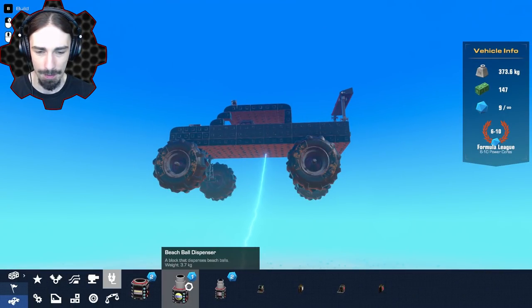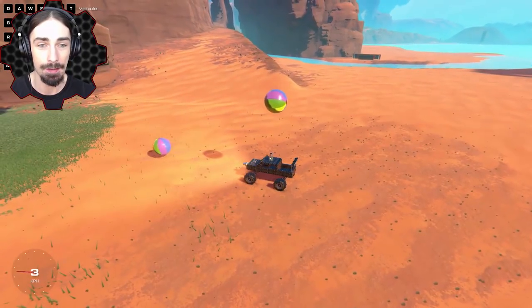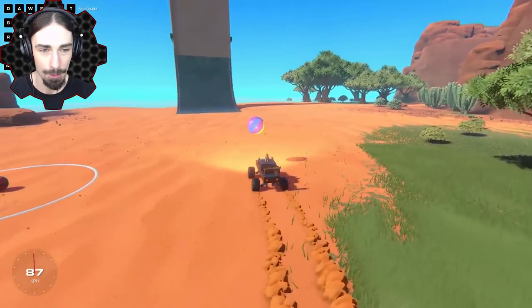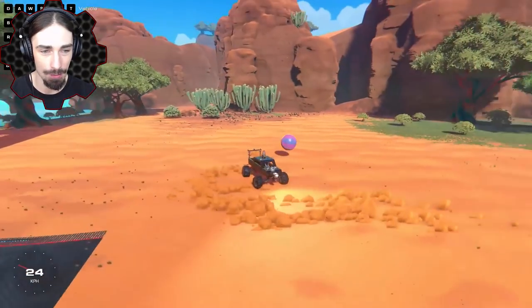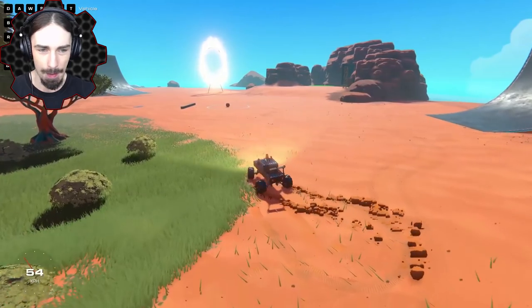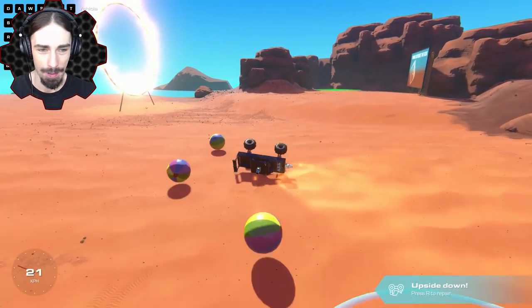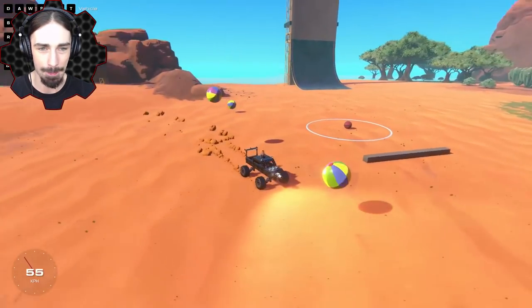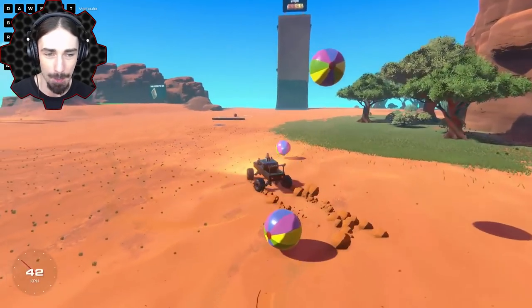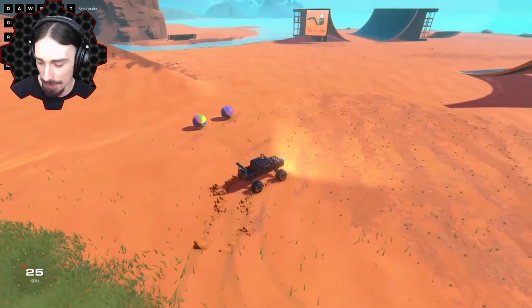Now we have a beach ball dispenser. I'm just going to put one on top and in front. Okay, these are a lot less destructive. Do they just stay around? It doesn't look like we can have that many on the map at the same time - looks like only three at a time. The beach balls don't really affect vehicles that much, but you can hit them around. You could probably make some multiplayer games using the beach balls - like keep away or soccer.